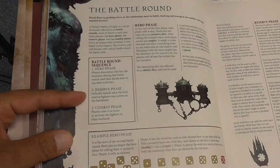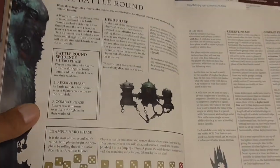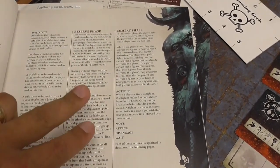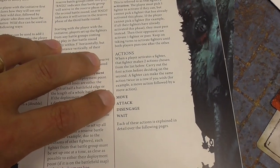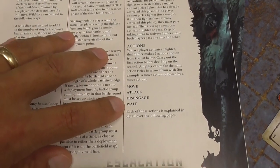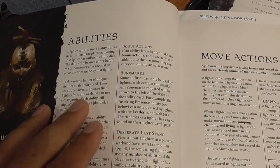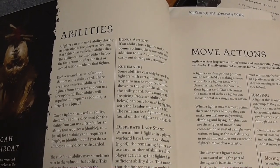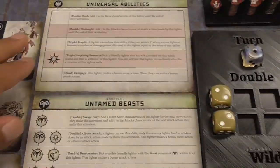The next phase after the hero phase is the reserve phase, which only occurs in rounds after the first — this is where, per our deployment card, the dagger crews will deploy at round two. Then we move into the combat phase, where players take turns activating fighters. Each character has two actions per activation, in any combination of: move, attack, disengage, and wait. You can move twice, attack twice, etc. Additionally, each fighter can use one ability during its activation — that doesn't count as one of your actions, and can be used before, between, or after your actions.